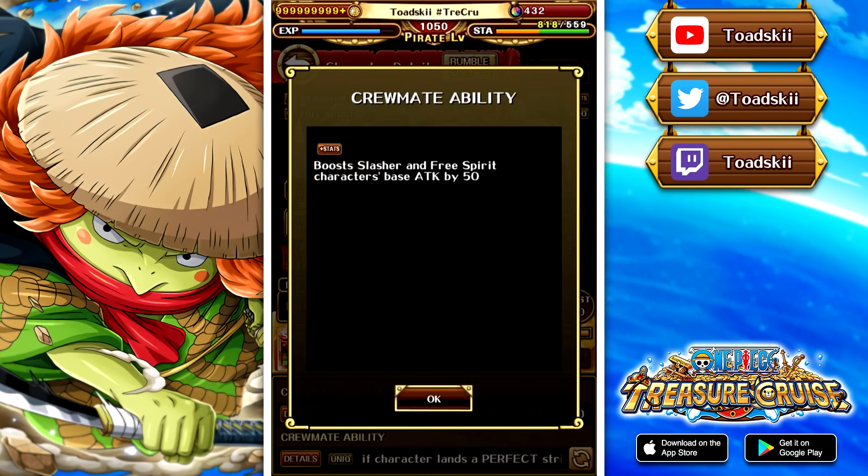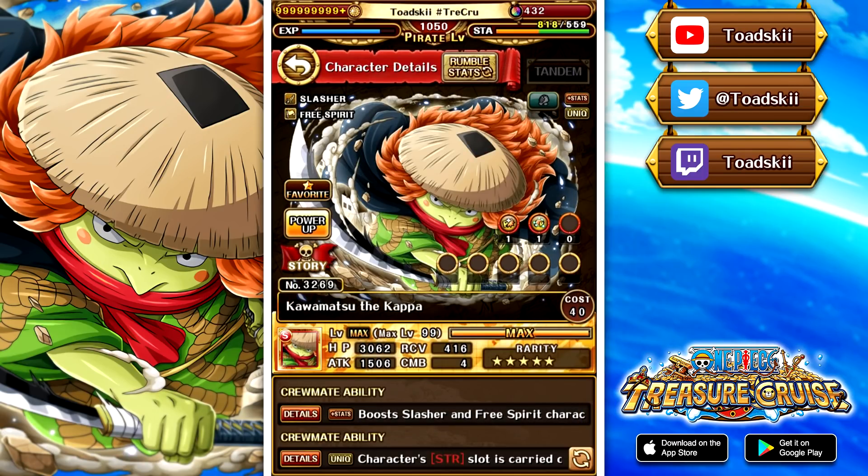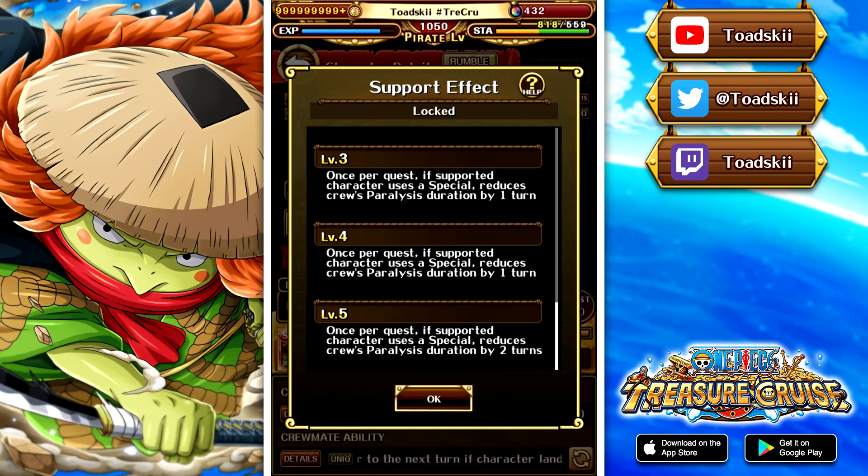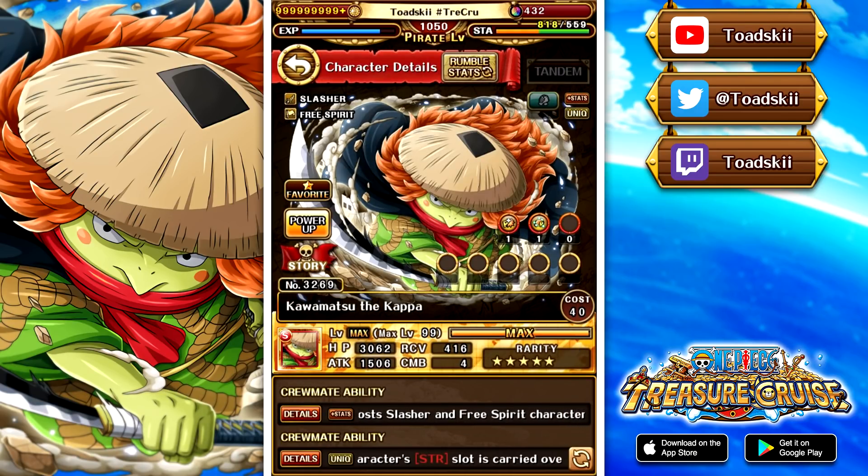Crewmate effects will make free spirit and slasher characters get 50 attack, and if he has a strength slot, he keeps it if you hit a perfect. I believe his third ability is in rage. Something noteworthy is the support effect, which attaches to Raizo, Okiku, and Odin - if the character uses their special, you reduce two turns of paralysis. This is good for Odin because he doesn't really have that many good supports, so it's nice that we're getting a little bit more support for him now.